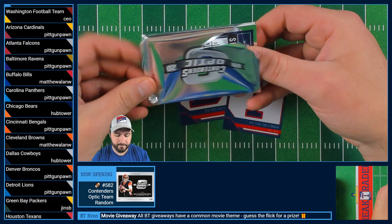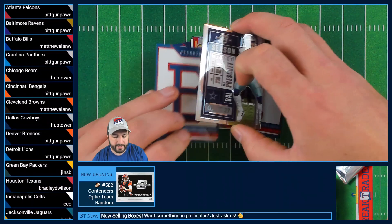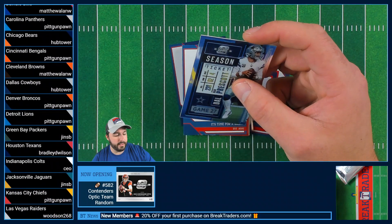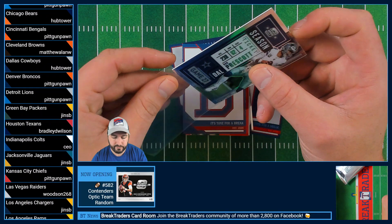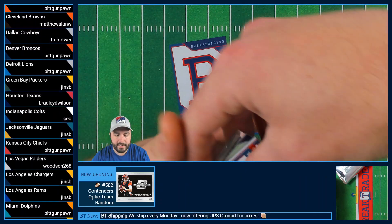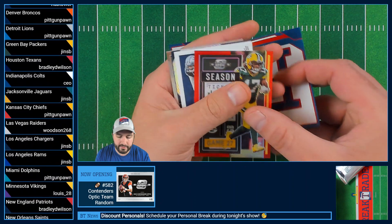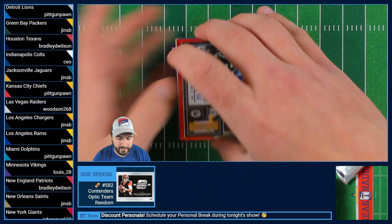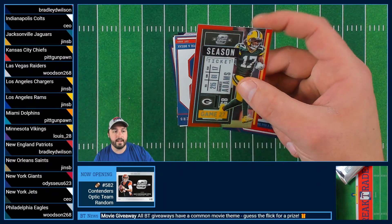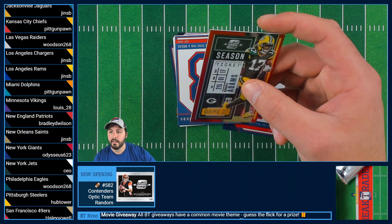Out of the gate, we have a season ticket — Dak Prescott — and that is going to go to Lucas with the Cowboys. Followed up by a red Devontae Adams season ticket. Looks like we're going to have another Cowboy right after that. That Devontae Adams is 100 out of 125, and that is going to be going to Joey.